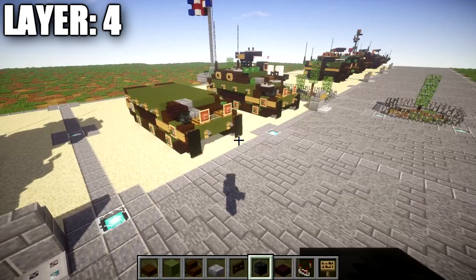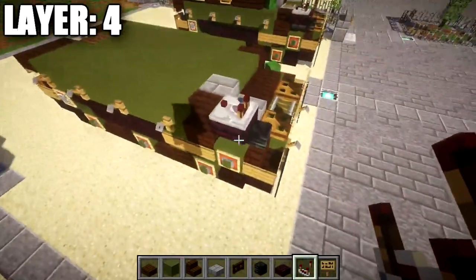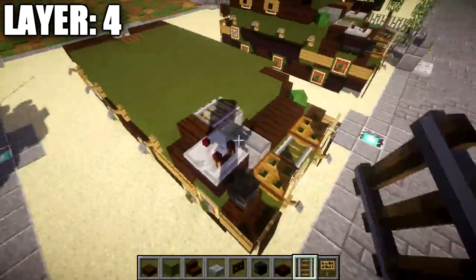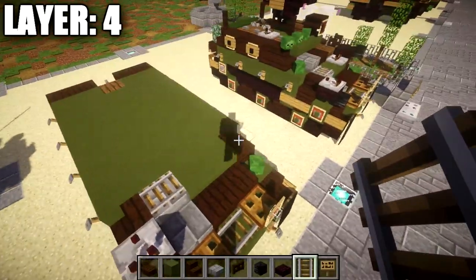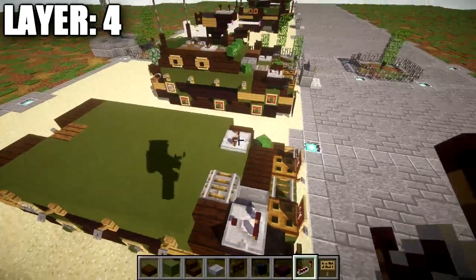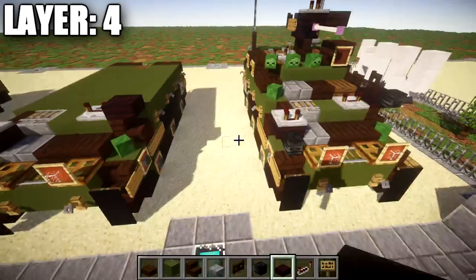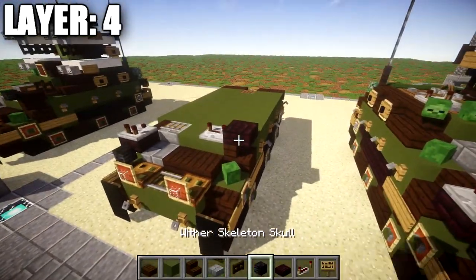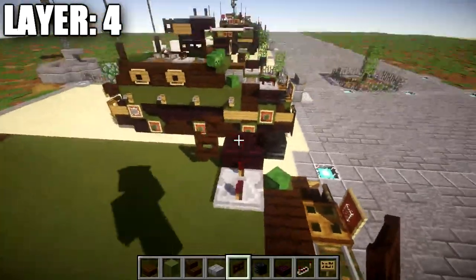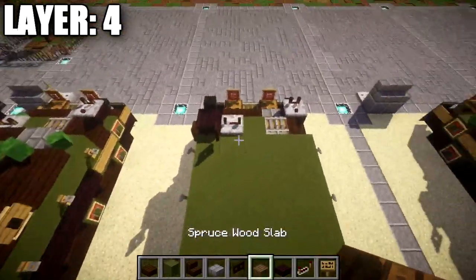Alright, moving on to layer four. Start by placing down a redstone comparator on top of this nether brick top slab. Once done, place a rail on top of this stone brick full block. After that, grab a redstone repeater, place it on top of this green stained clay block with the notches flipped out to the sides. Also place a nether brick slab on top of this dark oak wood stair. Coming off the slab toward the front, place a wither skeleton skull and then a dark oak wood fence gate coming off this nether brick slab.